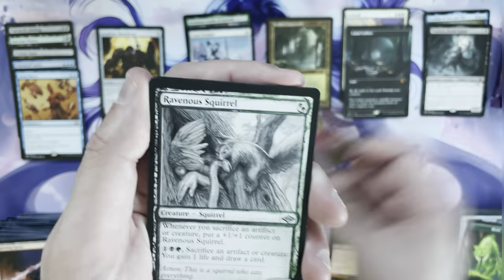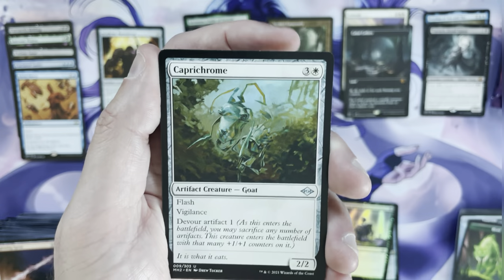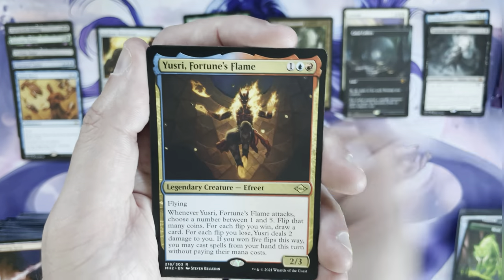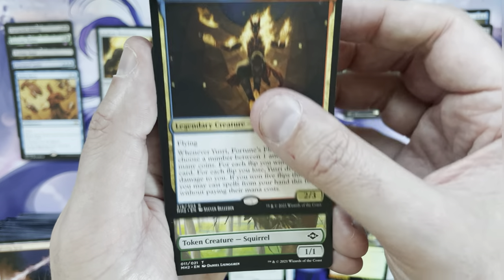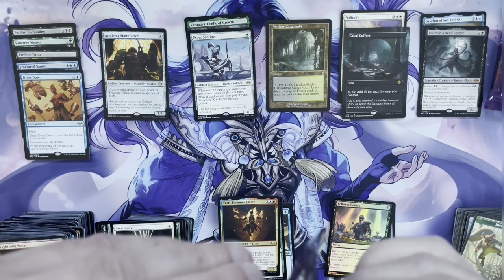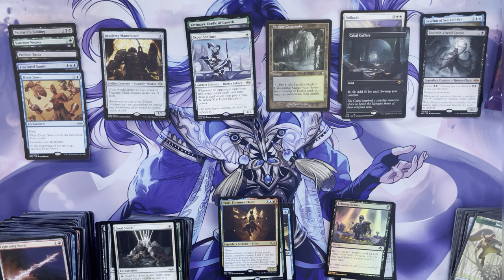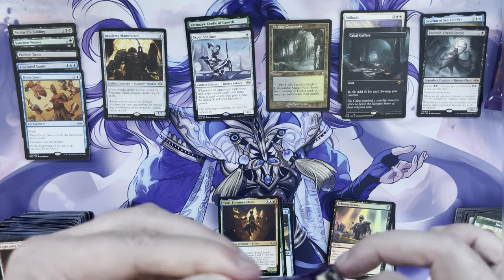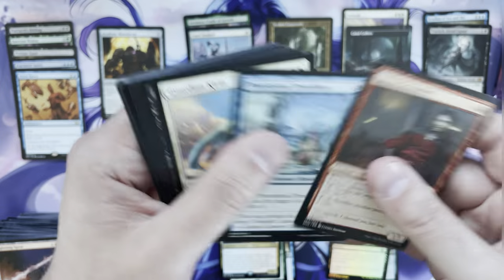The Underworld Cookbook in the retro frame — grabbing a squirrel in the sketch. Caprichrome again. Soul's Net, Usury, Fortune's Flame as a rare, and a token. We might also get another foil rare — it's not uncommon for these boxes to have a couple. About three packs left in this middle column.